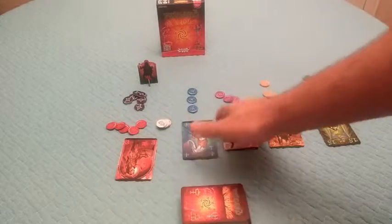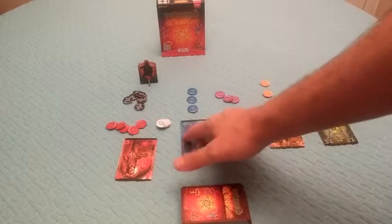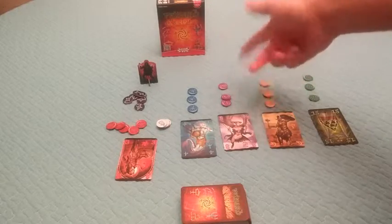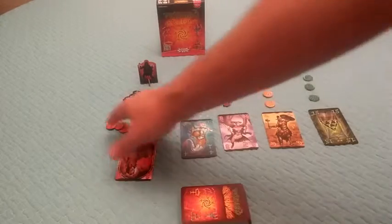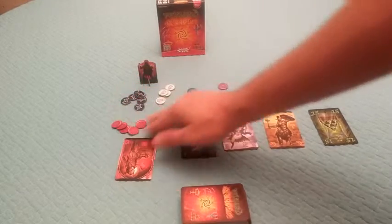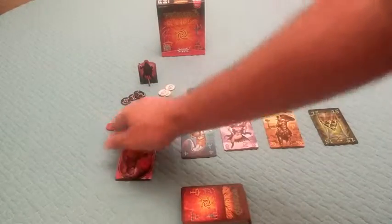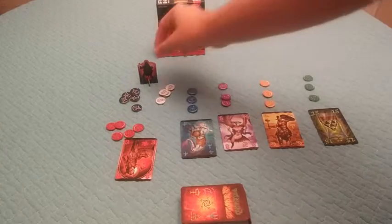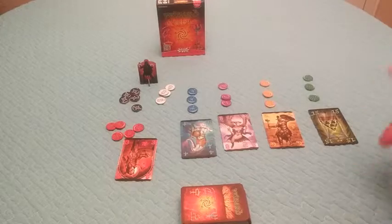So you have five different suits in the game. You have blue, a pinkish color, yellow, green, and red. There are also other different colors, and each suit has tokens. Red has more tokens than any of the other colors. And then you have these black and white tokens, and this little character called the Saboteur.